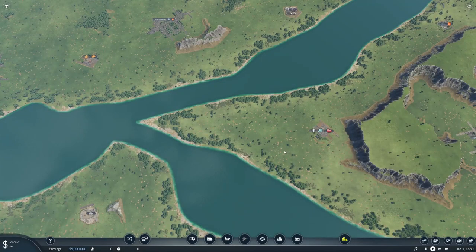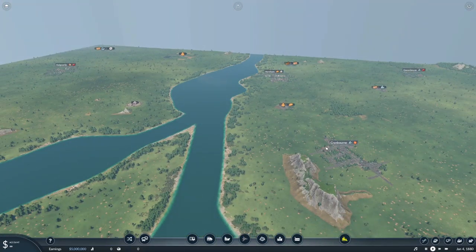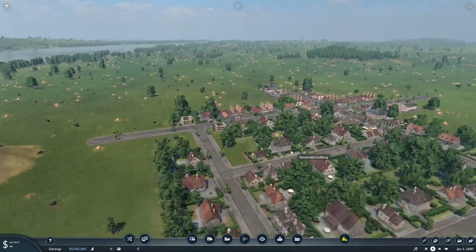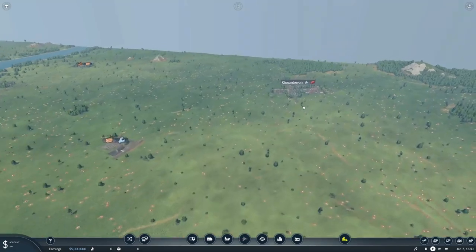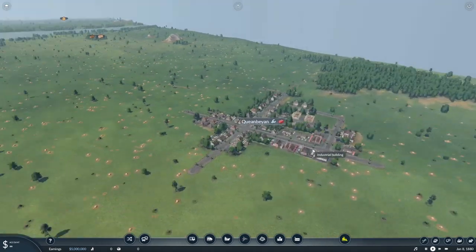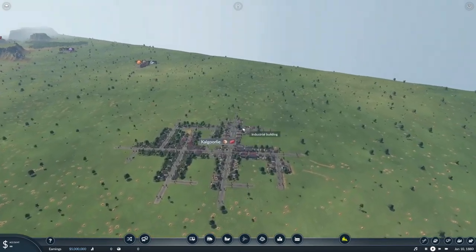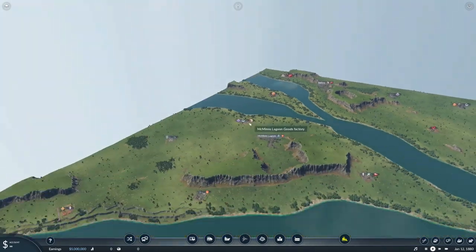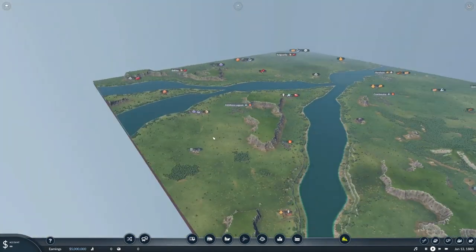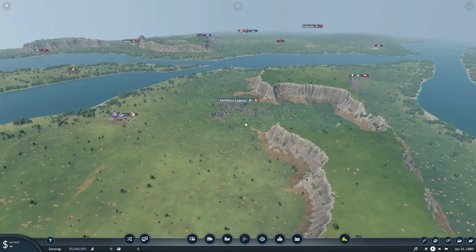And just like that, we're into a game in a custom map with city names that are based on real Australian ones. Some of them might be recognized, like Queenbeon near Canberra, Kalgoorlie over in Western Australia, Palina in New South Wales, and then others that I've never heard of, like McMinn's Lagoon. I don't know where that is.